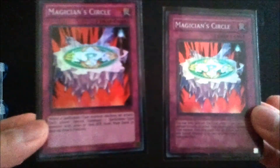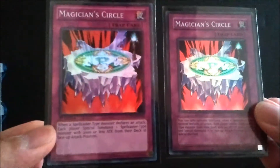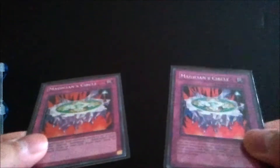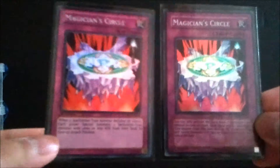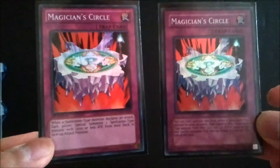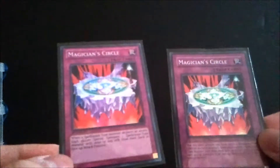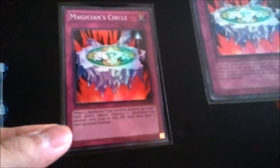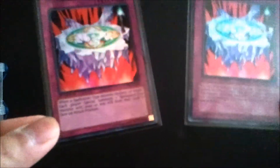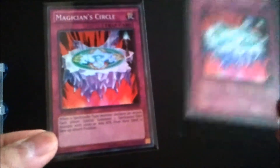I also run Magician's Circle on the side — really good for getting the Visionary out when playing an aggressive beatdown strategy. When a Spellcaster attacks, each player must special summon a Spellcaster with 2000 or less attack. A lot of people playing Effect Veiler and other annoying Spellcasters are forced to put them in attack position, and you just attack with your huge Gravekeeper's Visionary and beat them up. This one from Yugi's World ran me about $1.50; the older version ran about $2.50.